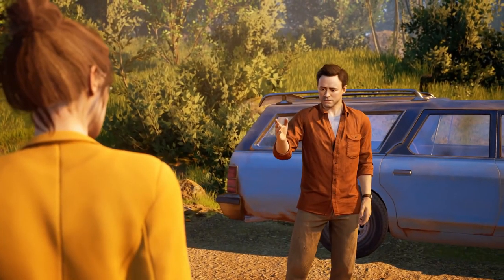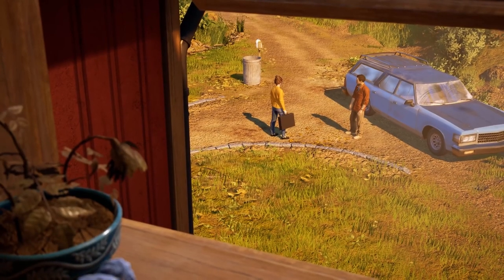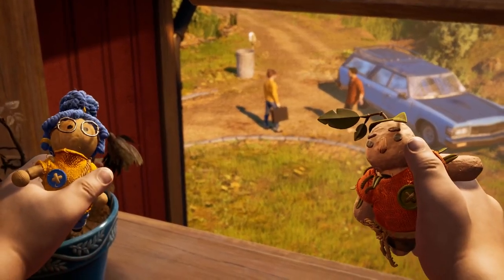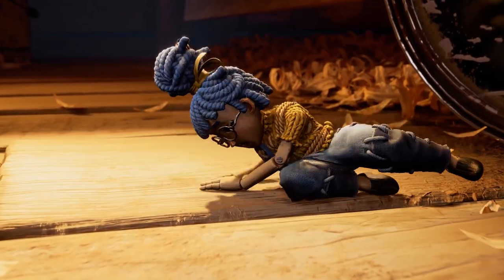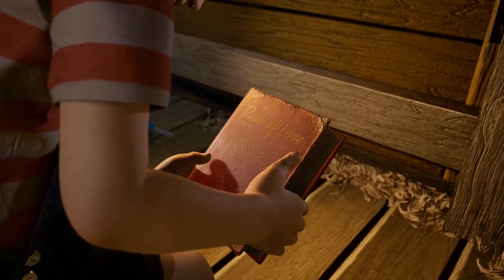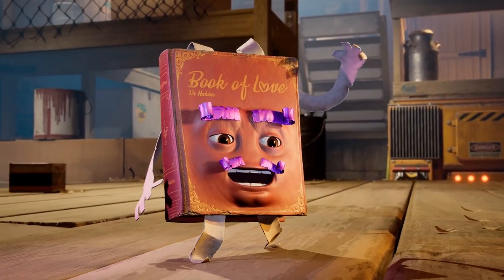You play as Cody and May, two parents that have decided to divorce. Of course, this upsets their daughter Rose, who creates two dolls that the parents magically turn into. And with the guidance of a cheesy love book called Dr. Hakim, they have to stay together. May will help you fix your relationship.